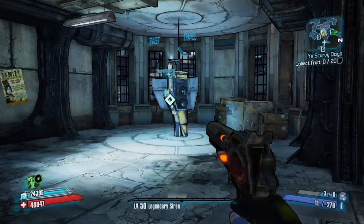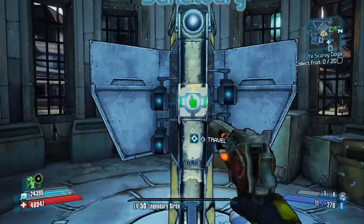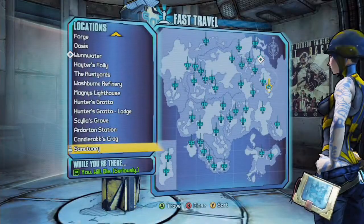You're gonna want to go to any fast travel station and go to Haters Folly — something like that, doesn't matter. Just go there.